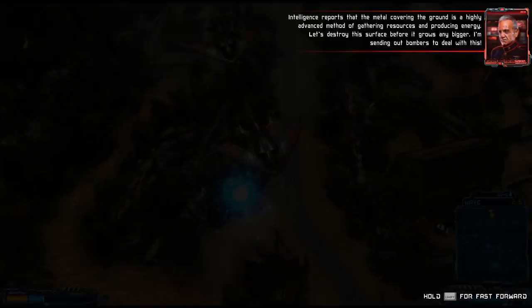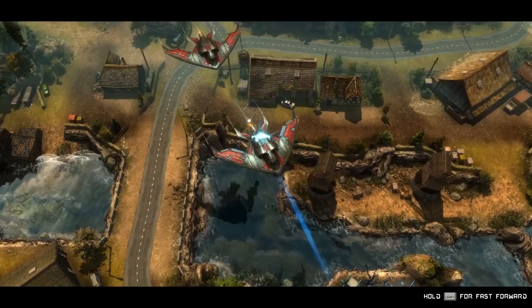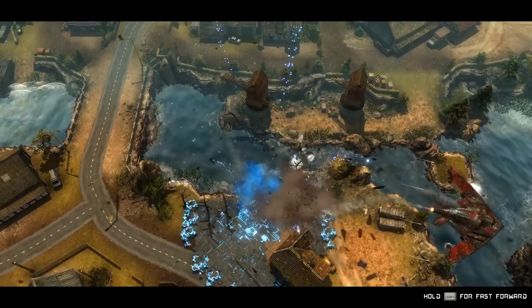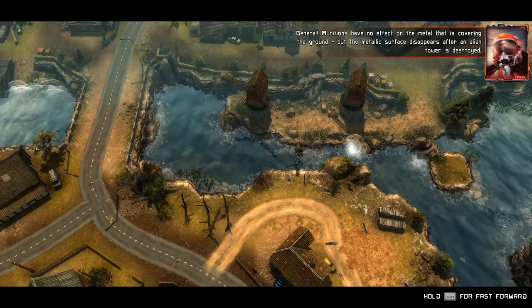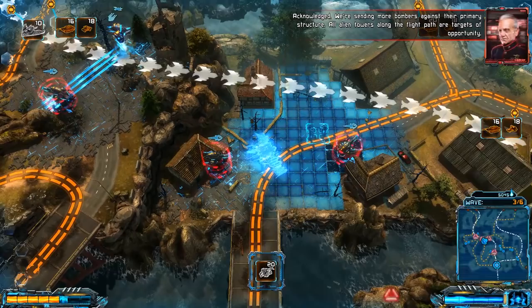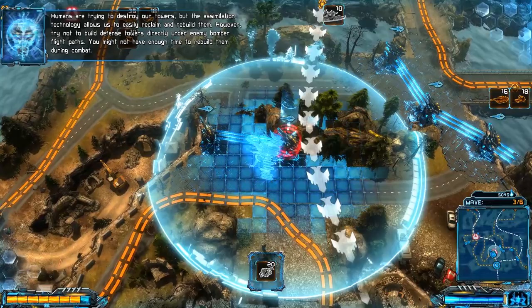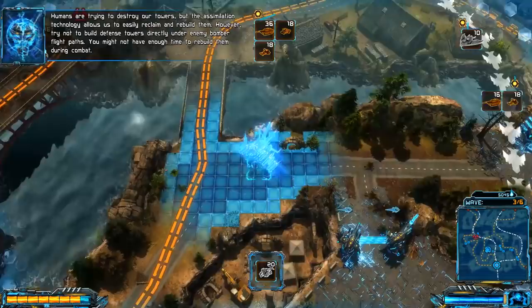Sparrow one, tango in kill box alpha three, commencing bombardment. Tower destroyed. General, munitions have no effect on the metal covering the ground, but the metallic surface disappears after an alien tower is destroyed. We're sending more bombers against their primary structure — all alien towers along the flight path are targets of opportunity. Humans are trying to destroy our towers, but the assimilation technology allows us to easily reclaim and rebuild them. However, try not to build defense towers directly under enemy bomber flight paths — you might not have enough time to rebuild them during combat.